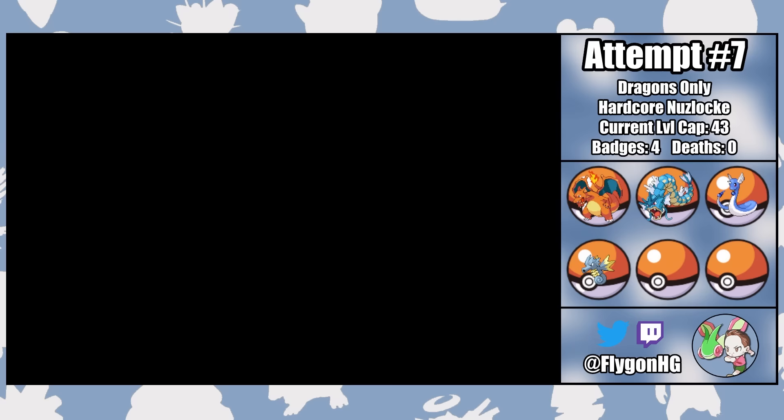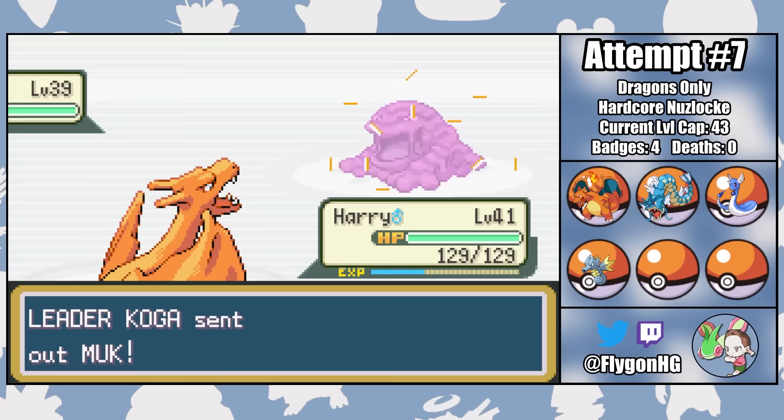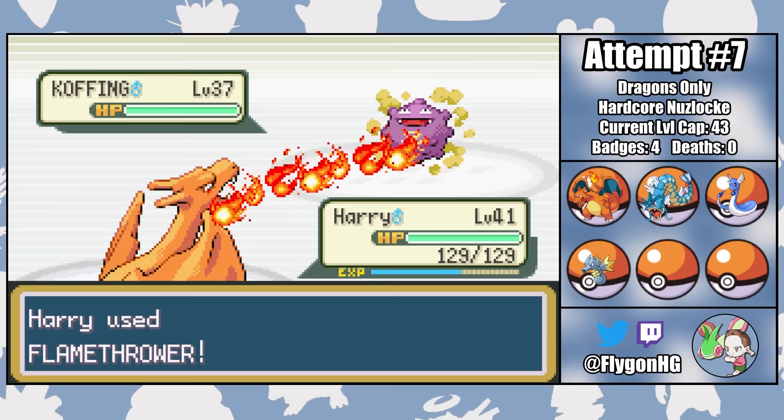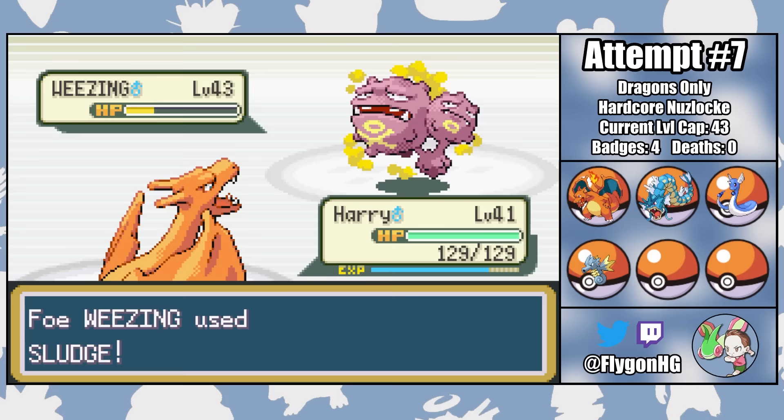This one has the potential to be pretty messy, depending on how obnoxious Koga's Muk decides to be. His lead Koffing is an easy one-shot with Flamethrower from Harry. The aforementioned Muk is second and far bulkier than Koffing, so Flamethrower does just about 50%. Fortunately the pile of sludge opts for Acid Armor instead of Minimize, which means we're free to land another Flamethrower on the next turn, which crits. Harry means business and nobody can drag him down. Koffing number 2 dies to a single Flamethrower, and even Koga's mighty ace Weezing takes about 70%. Since he just retaliates with a Sludge instead of a Smokescreen, Harry is free to take the KO on the next turn and win us a surprisingly straightforward 5th gym badge.